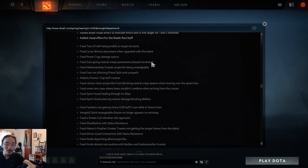Fixed various vision projectiles like Blast and Rocket Flare from Clockwerk blocking neutral camp spawns when moving over the spawn box. In Dota 1, these abilities were literally coded as invisible units moving across the map that would cast a spell on arrival. In Dota 2 they carried that over and it would block camp spawns — now that bug inherited from Dota 1 is finally fixed.